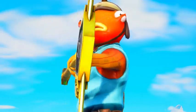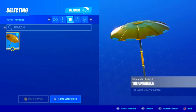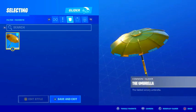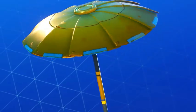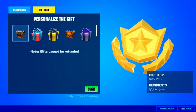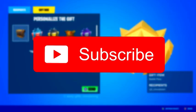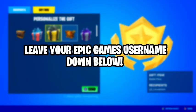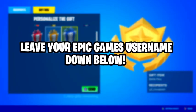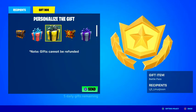Talking about rare items, we might finally be able to unlock the Golden Umbrella as next season's Victory Royale Umbrella. It's been in the files for years and it's still not unlockable. Talking about the Chapter 2 Season 4 Battle Pass, I'll be gifting it to a bunch of my subscribers when it comes out. To have a chance on winning it, all you have to do is subscribe to the channel, drop a like on this video, and comment down below your Epic Games username so I can add you and maybe gift you the Season 4 Battle Pass.